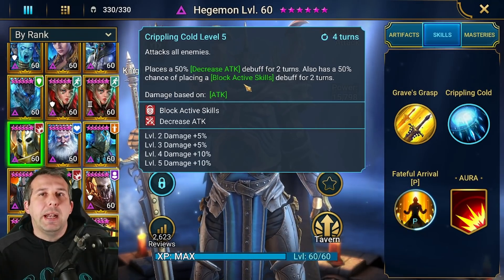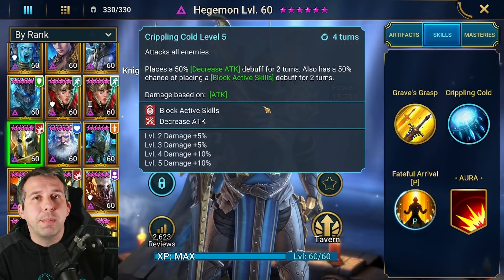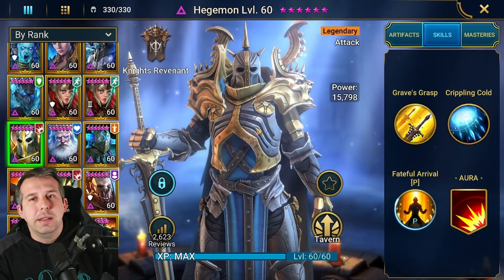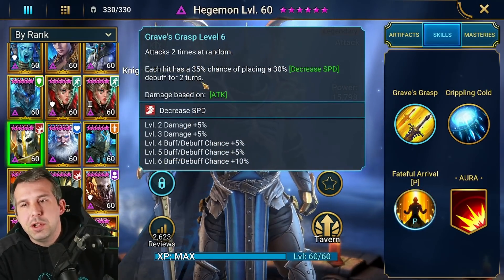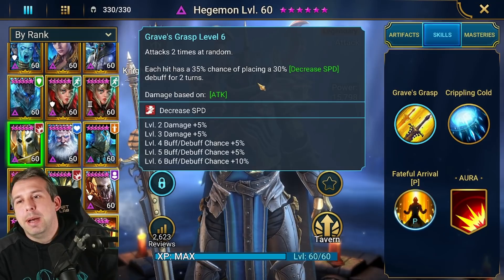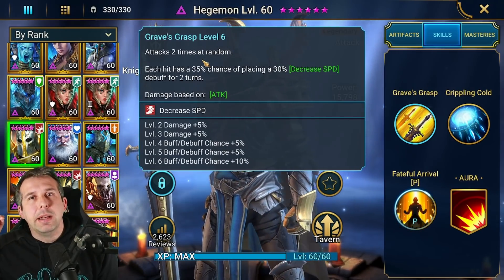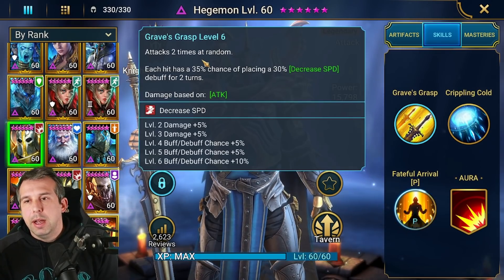The old school way to build him was full nuke but with some accuracy, so that if people did survive there's at least a 50/50 chance they're not going to be able to use any of their abilities. That's the fun way to build Hedgy. But the meta has changed and swung towards just making him A1 — which is his weak hitter — but his A1 has got two hits at random. The first hit is actually not random: it will hit the lowest HP enemy on the enemy team.